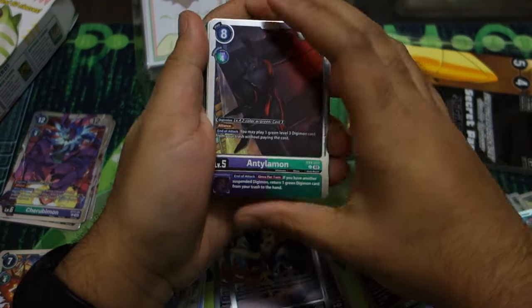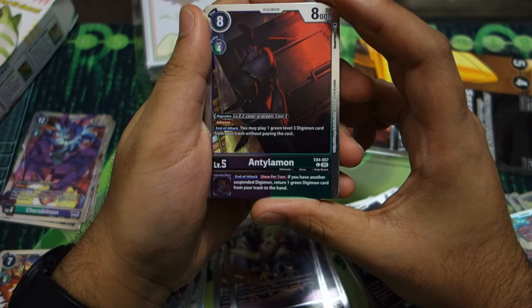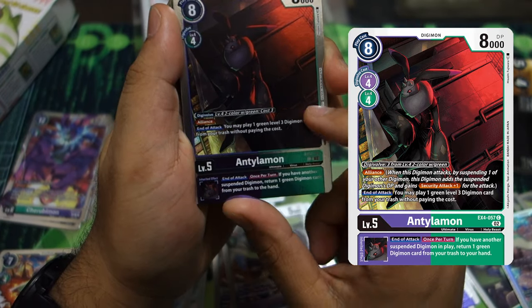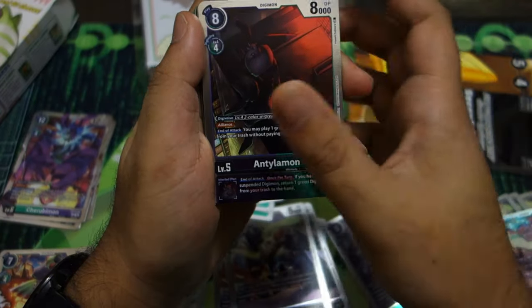Then Taomon, another level five — at the end of attacks just play a green level Digimon from your trash without paying the cost. The original card probably has Alliance text on it — that would just be nice to have. Nice to remove all that dead space so you enjoy the art better.